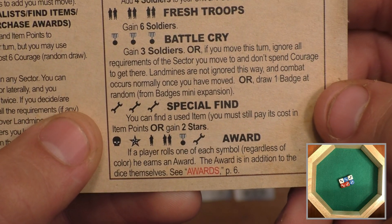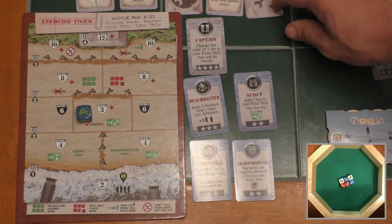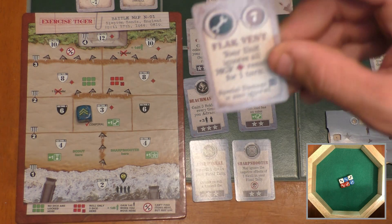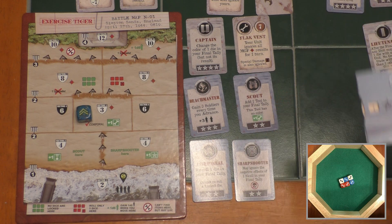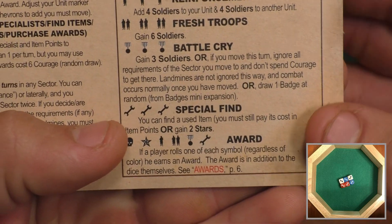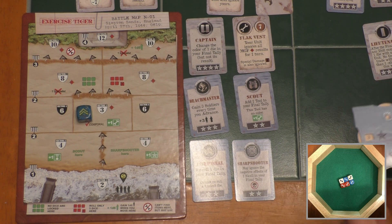We also got two red, white, and blue tool bonuses. What do those do? You can find a used item — still pay its item point cost — or gain two stars. You can only find one item per turn. The items I've already bought aren't that great... actually, that 'Ignore Machine Gun Fire' is pretty good. I'm going to buy that for seven item points — normally I couldn't because it's already been used, but I'm using my special find to buy a used item. Seven drops me from 103 to 96. I cannot use my second bonus to find another used item since I already found one this turn, so I'll gain two stars instead. My stars go from one to three.